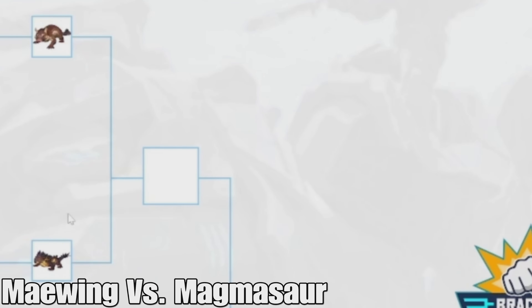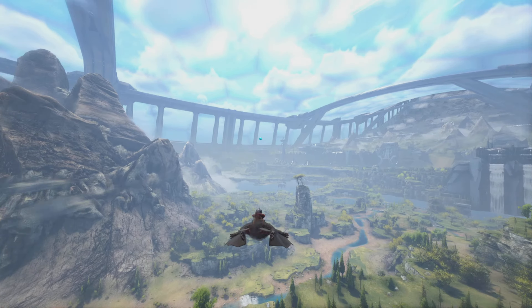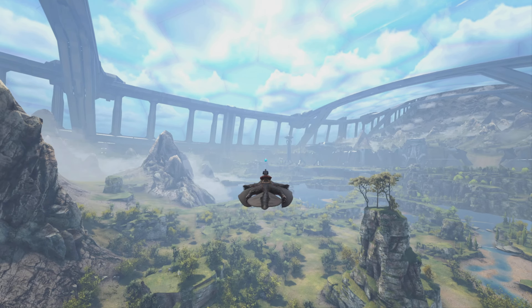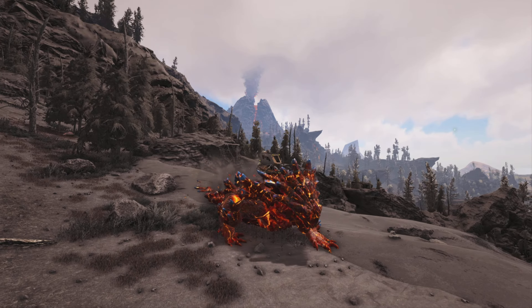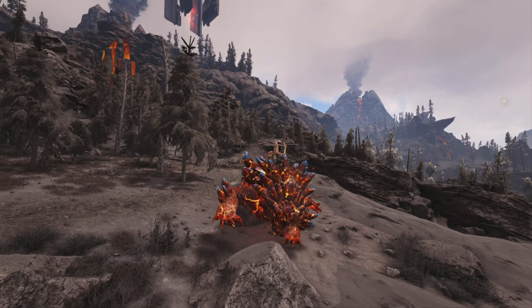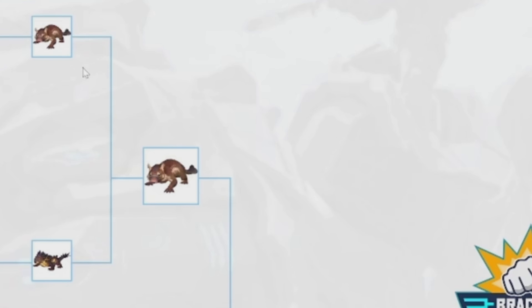We're on to round 3. We have the Maywing versus the Magmasaur. The Maywing is definitely one of the best travel mounts in the entire game because of how fast it goes — it might be one of the fastest, right behind or maybe even faster than the Astrodelphis. The Magmasaur is useful for getting metal, but there are other options. The Maywing wins.